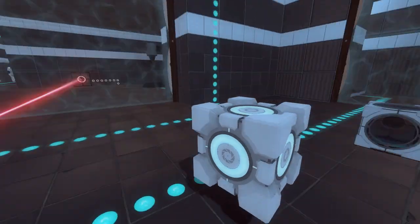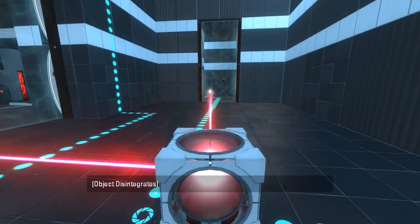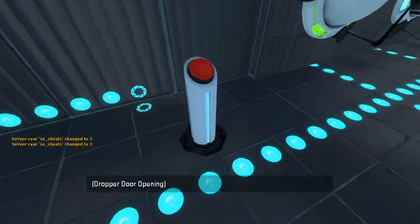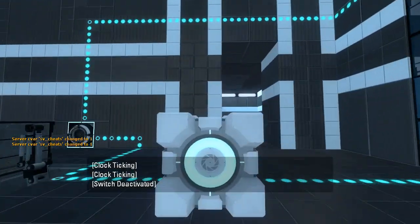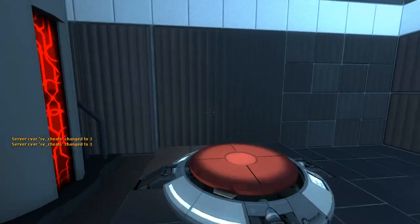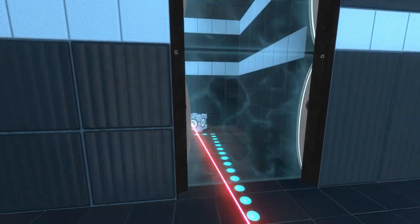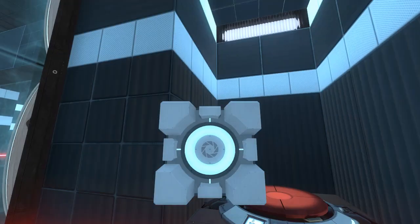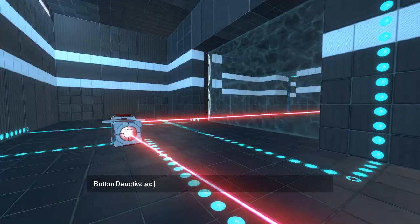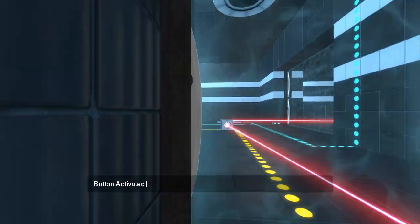Then stick it back to the fizzler, and then we want to get it into there, right? Alllll the way back here. Doesn't auto respawn, interestingly enough. There we go. Extentora gated the cube into here, and then we can open this. I didn't put it on there well enough. There we go.